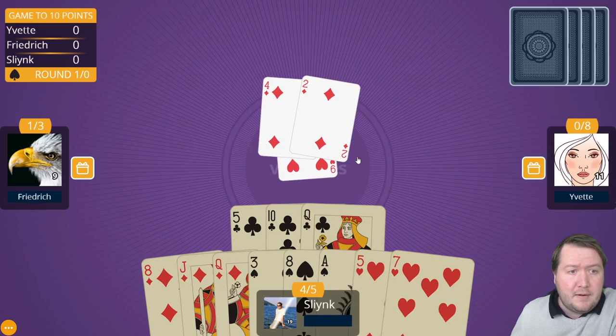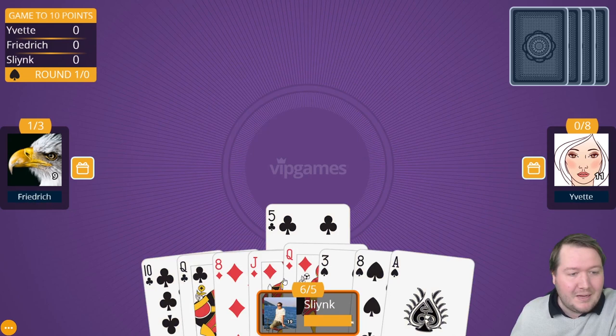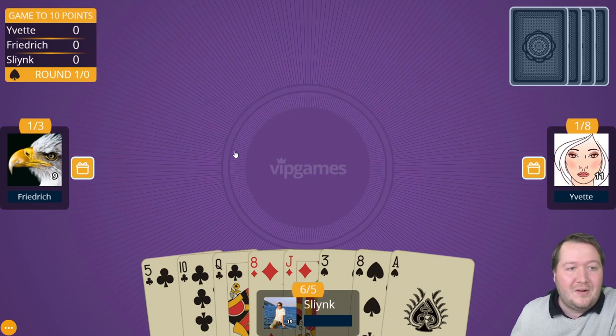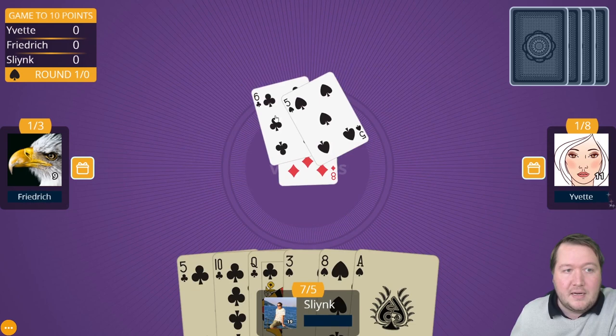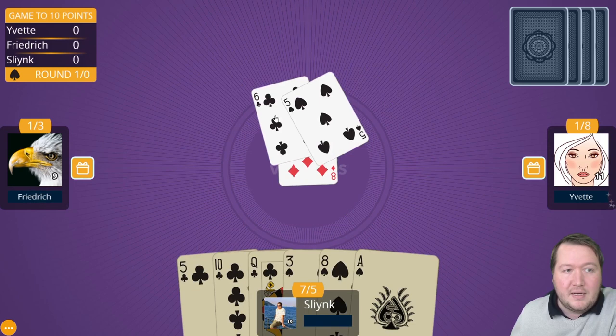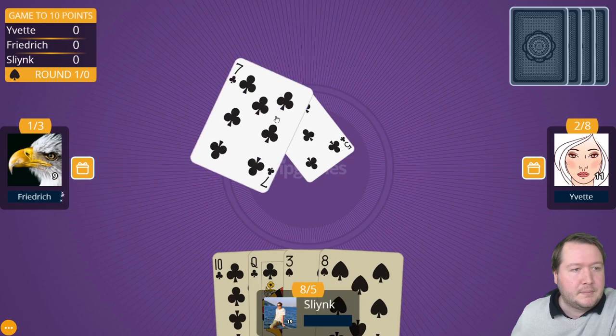I'll keep going with hearts — someone could play a spade trump if they wanted to, but no one did. The opponents both threw away diamonds since they couldn't follow suit. Then I switched to diamonds and everyone had to play diamonds. My jack was the highest, so I led the eight — then the five of spades finally got played as a trump, which beat my eight of diamonds. Then I led a club and they trumped it.